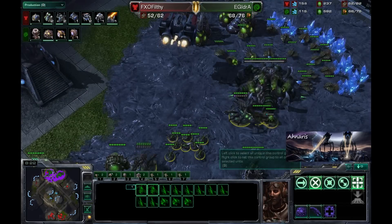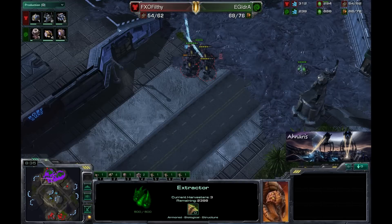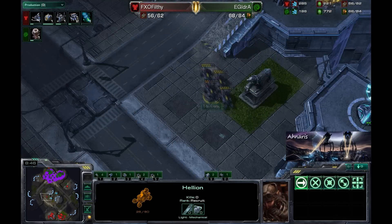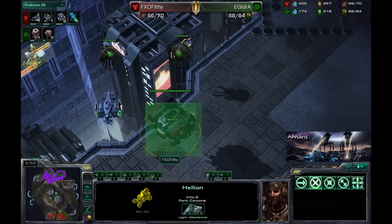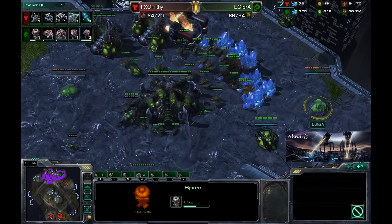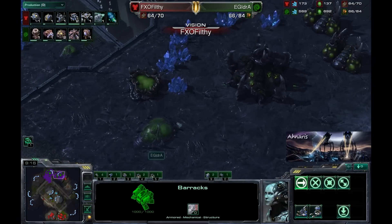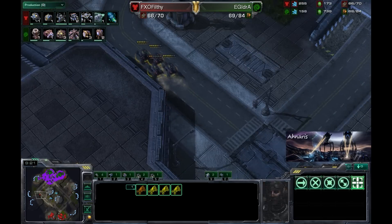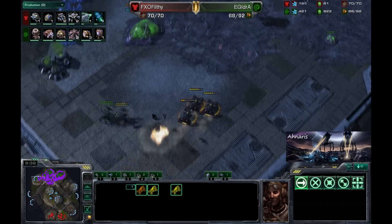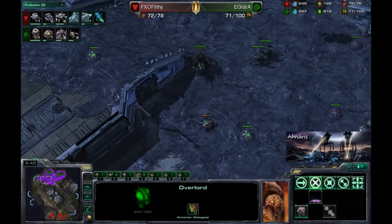FXO Filthy is still scouting out with that barracks and actually constructing another one here, as we have Hellions roasting tons of Zerglings. We've got one Hellion with five kills — that'll definitely be the hero Hellion. He's going to have two barracks scouts and see all kinds of information. He sees the Roach Warren and everything. I do like how Idra has decided to use his Overlords to spread creep, which affords him a lot more mobility and helps with his creep expansion.